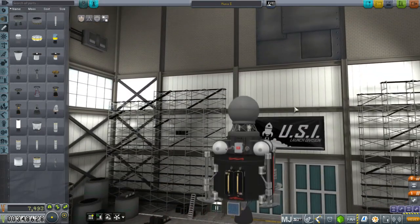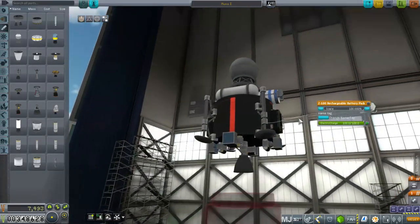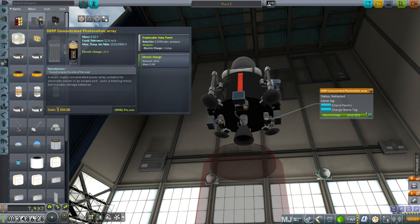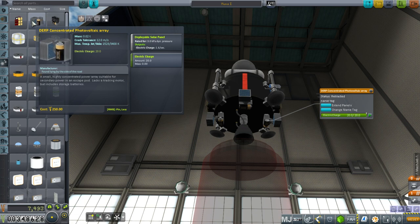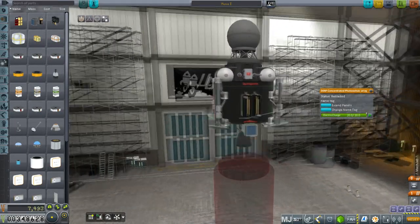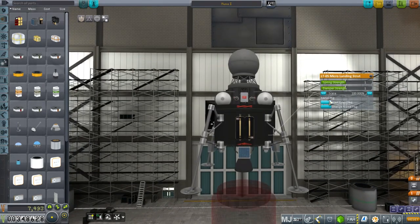It's the smallest engine I've got here, ideally suited for landing on the moon. We've also got batteries - modified by stock parts revamp - and DERP concentrated photovoltaic arrays, so we've got solar panels. They produce 1.6 charge per second which is really good. This is a pretty powerful probe altogether - it's got lander legs as well.